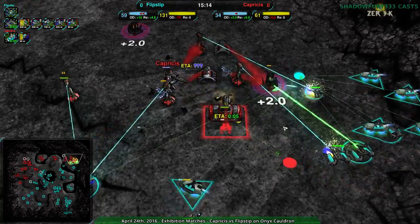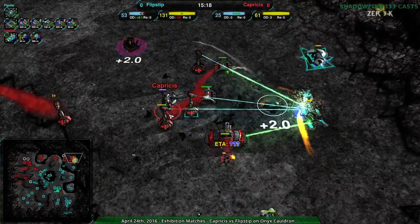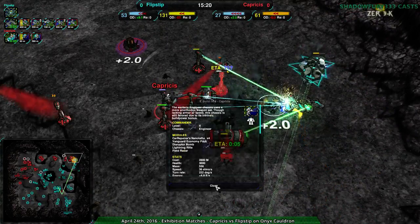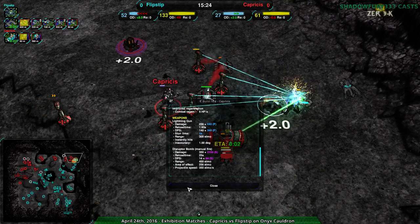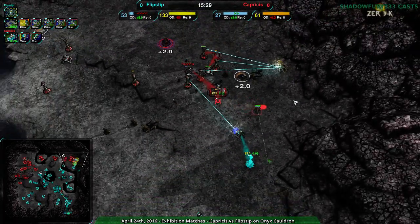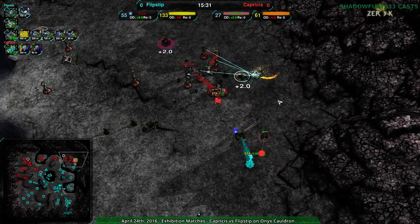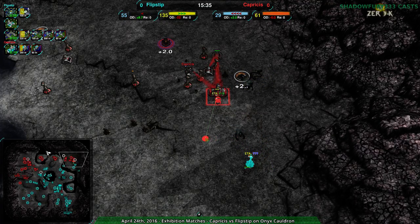Ducks coming out — Capricious's commander doing its best to stay alive. Its range is about 300 Elmo. Doesn't have the disruptor bomb though. The main thing is the lotus. At this point Flipstep can't trivially break into the northeast, so there may be a chance for Capricious right now — a long shot though. I don't really know how Capricious is going to get through Flipstep's army.